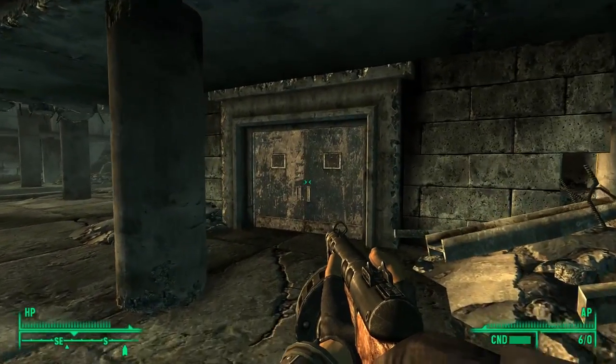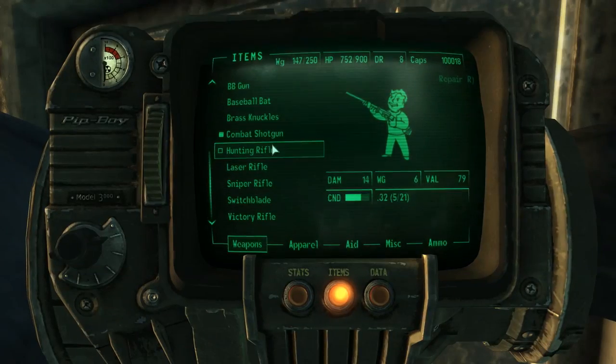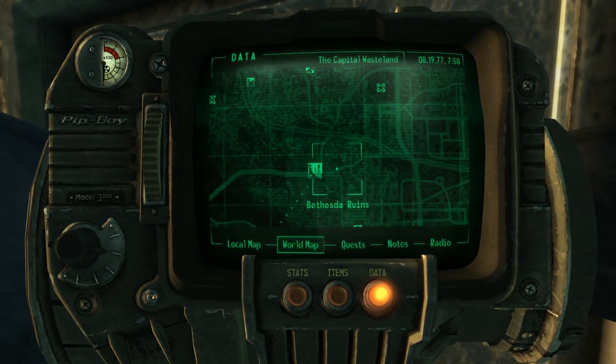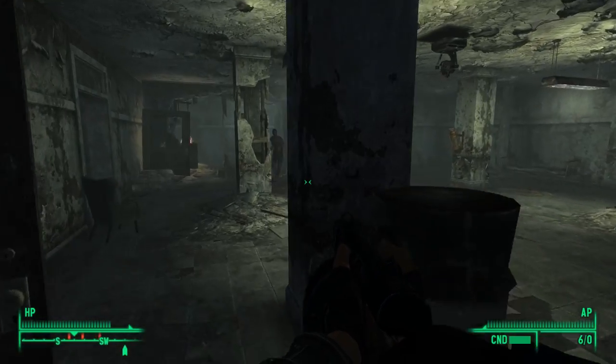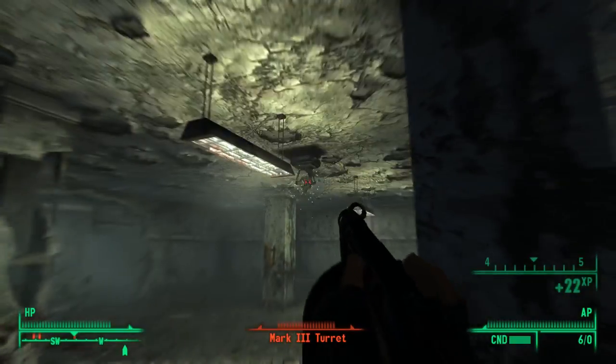Up next is a nod to the developers of the game itself. If you head to this location on your map, you'll find something called the Bethesda Ruins. This isn't just a cool name — this is actually the name of the development company that makes the Fallout series, or at least has since Fallout 3. There's not a lot here, although there are loads of raiders that you can kill to loot. It's quite a cool area and a cool nod to the developers themselves.